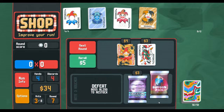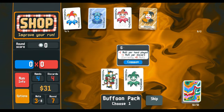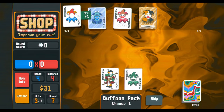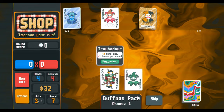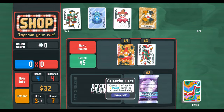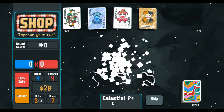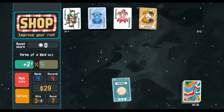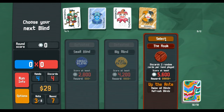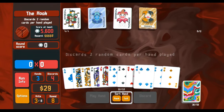Maybe see what we get in this electric pack — maybe we get something better. Plus-two hand size! I think we do that; we get bigger hands. We need negative jokers if we're gonna do anything — that's gonna be kind of crucial. Okay, discards two random cards per hand played — we're not really trying to play too many cards, so we're just looking for our threes.